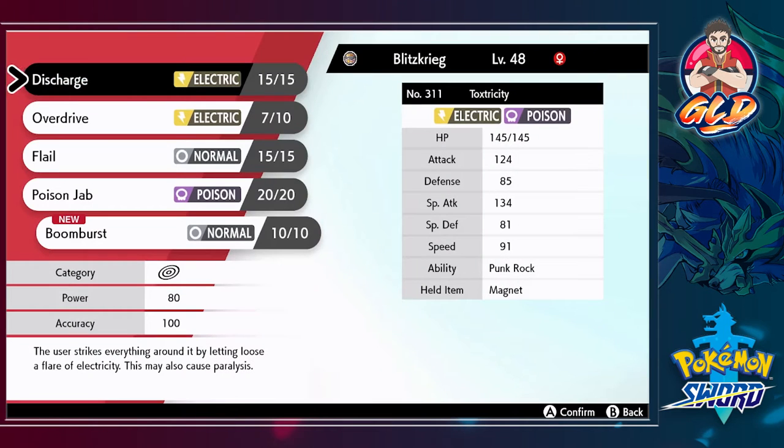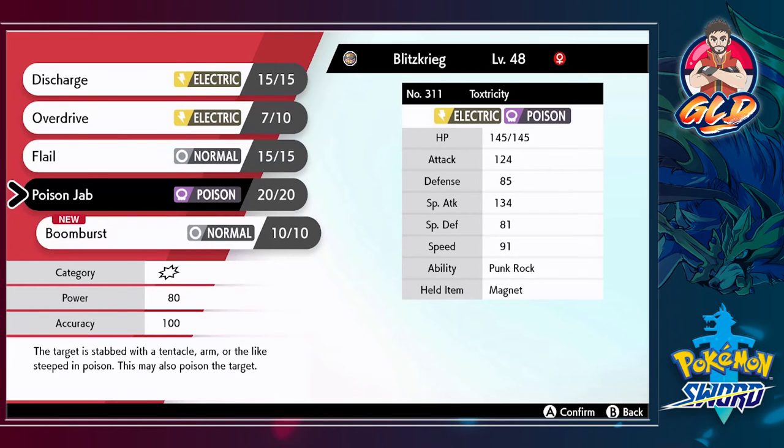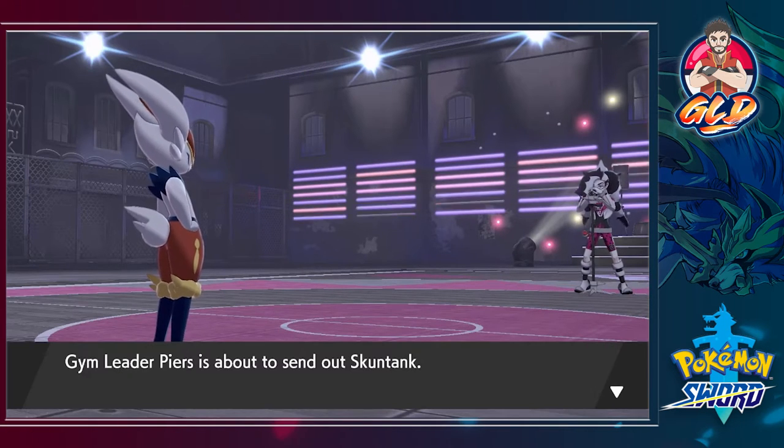Boom Burst — let's teach Blitzkrieg Boom Burst, a very powerful Normal type attack. Let's go with Flail — don't need that anymore. He's about to come out with a Skuntank.